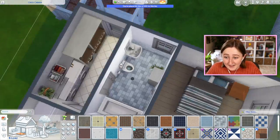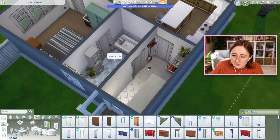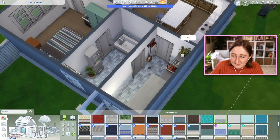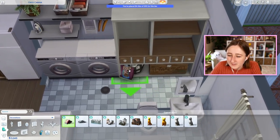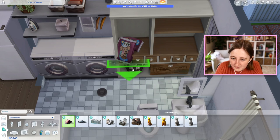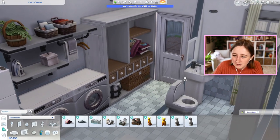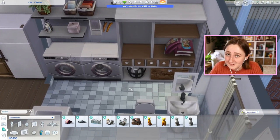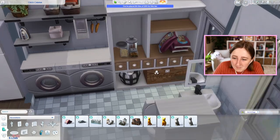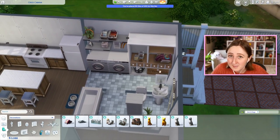I always feel like decorating the bathroom in these cheap starter homes is a bad idea because it's kind of a waste of money. But look how cute this looks — isn't that so nice? Should I then continue that tile into the mudroom? I feel like I probably should. I also want to put some stuff on these shelves. I wonder if I could raise up some of the dog food. It does make sense that they would have some extra dog food stored away in there — and that is only five simoleons, so that is a good cheap decor item. Maybe they could have some pet treats in there too. I sort of like the idea of these sims being really big pet people.